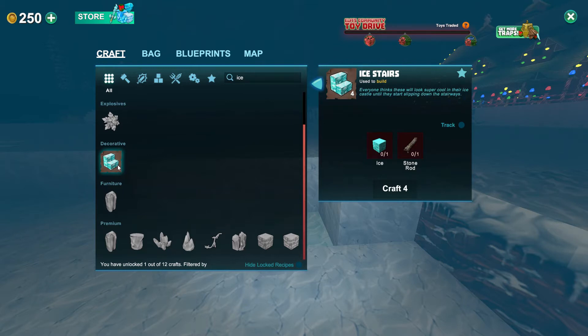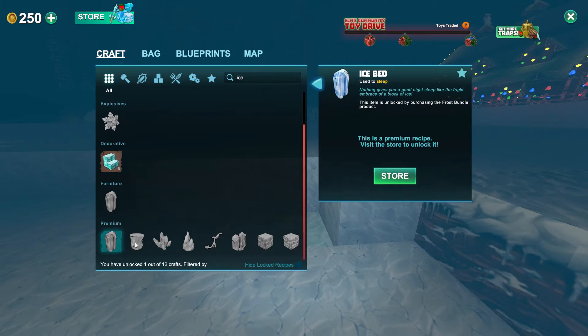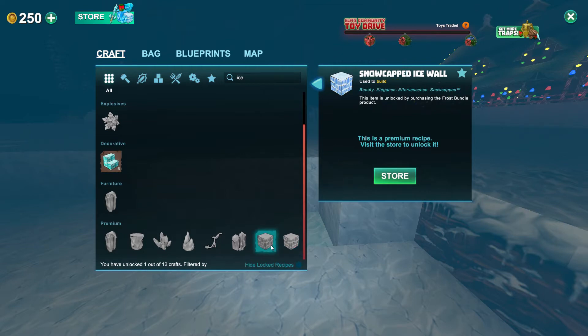The stairs were not premium — I was correct on that. I did unlock that by clicking on it, so you'll see that in your list to craft. It's just some ice and some stone rods, which is life to me. But you can also buy in the store the ice bed, the rocky ice column, ice crystals, ice spear, ice vines, ice door, rocky ice wall, and snow-capped ice wall.